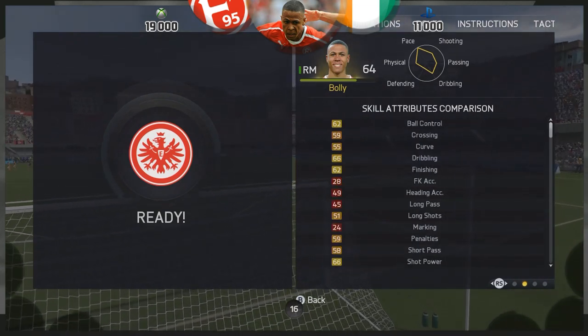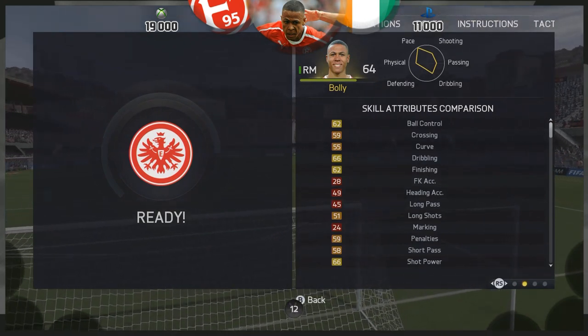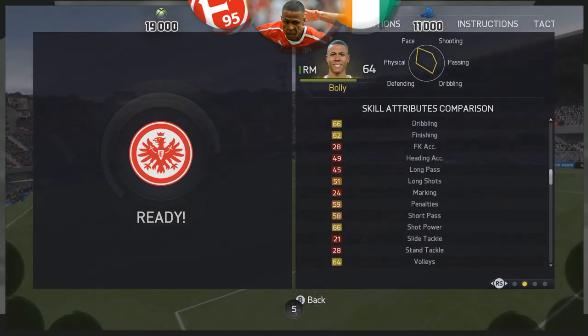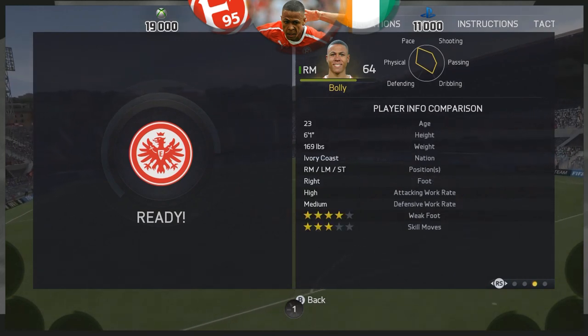In terms of skill attributes, there's nothing at all in that section whatsoever. That's 66 dribbling, 62 ball control, 62 finishing, and 66 shot power. So again, it's not the best in the world, but it isn't too bad for a bronze player.